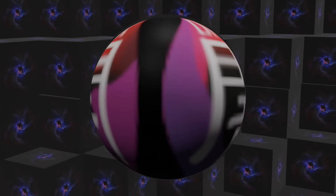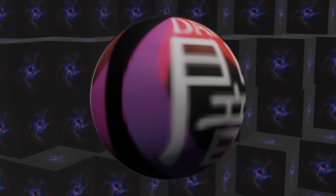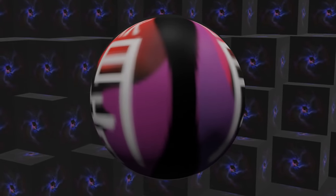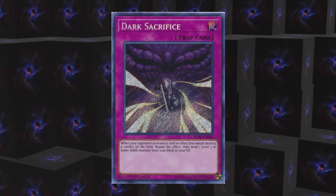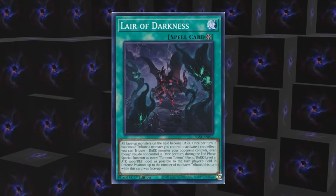Dark may be Konami's favorite attribute, at least if you're going by quantity and quality of support. There are some obvious standouts, and even a couple metagames defined by decks that are just full of good dark cards, like DAD formats and much later, dark warrior decks. This list is exhaustive, but I've narrowed it down to about 25 spells and traps, which range from a glimmer of potential to borderline staple in their relevant decks.